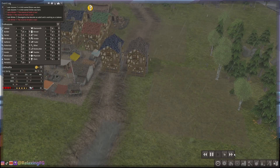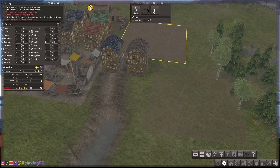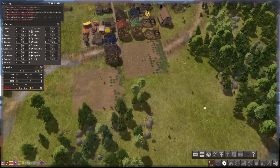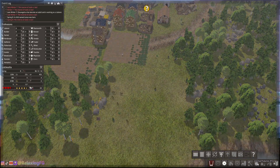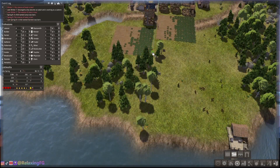I just placed down some crops because I am feeling the need to have an abundance of food. I just placed down those houses, and now that they're built and filled, they're going to start reproducing and they're going to need more food — they're going to start consuming more. So I've got time now to build this main road.